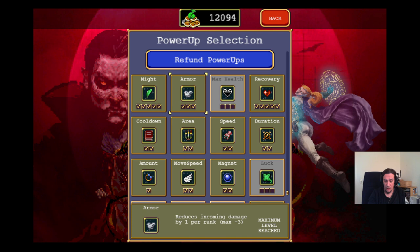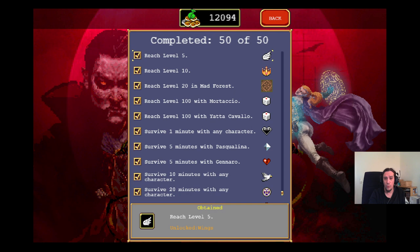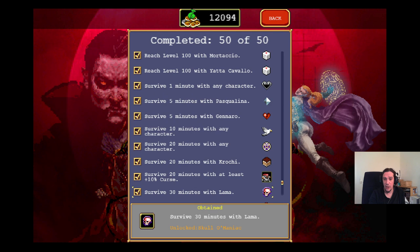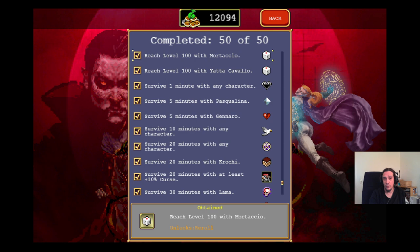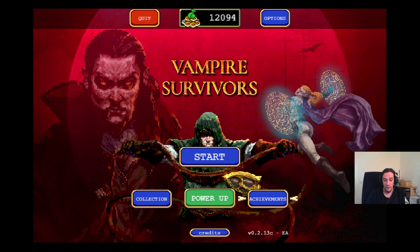Most power-ups need to be unlocked and are locked behind achievements. If you want to know what you're missing, check out the achievements bar — you can see what to do, and you don't get spoiled too hard about what you unlock. You only get information about how to unlock something new. That's all I want to say about power-ups.